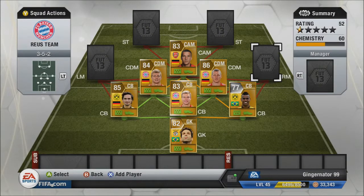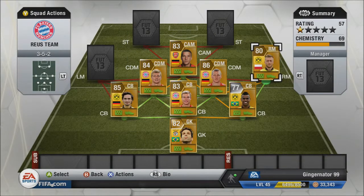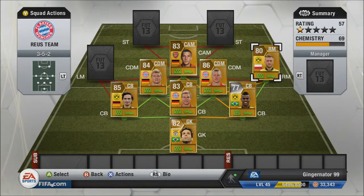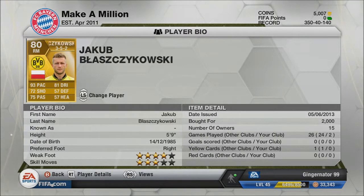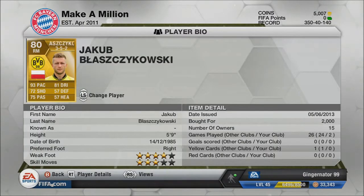In right mid we've got Blaszczykowski — an absolute tank. He links up really well with Schweinsteiger. His stats: 93 pace, 72 shooting, 75 passing, 81 dribbling, 57 defending, and 57 heading. He's Polish, Borussia Dortmund, Bundesliga. He's only five foot nine but 93 pace for just 2,000 coins — that's crazy value.